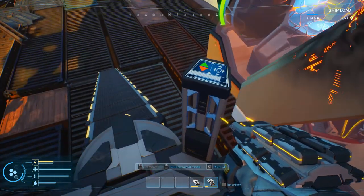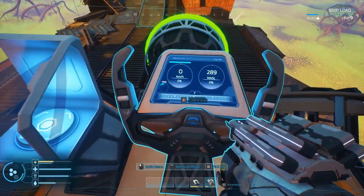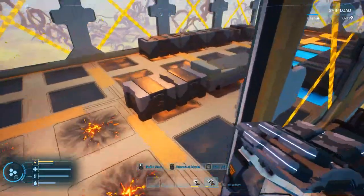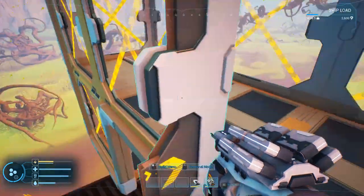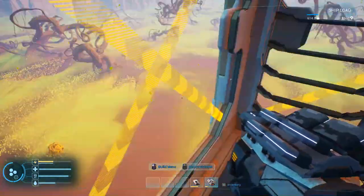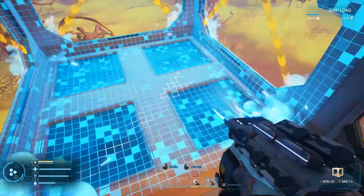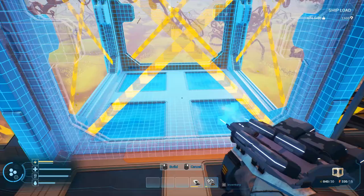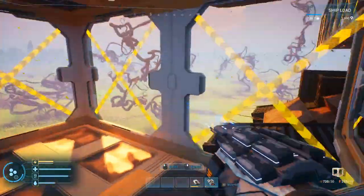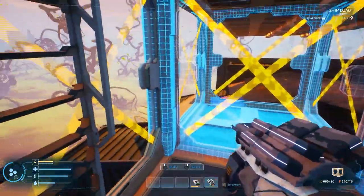We need to get on that thing, so we gotta go from build mode. Let's lower it down just a little bit, right there. Hopefully that's not too low. And we can actually get in it from here too, even though this is going to be deleted here shortly. So the next one over — this one is going to be the one we want, and then we're going to put two.